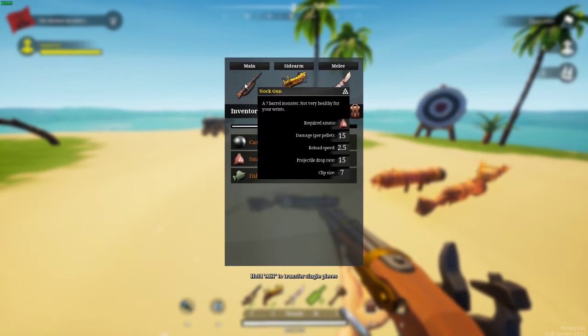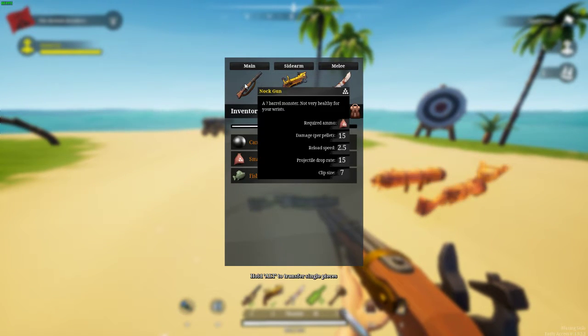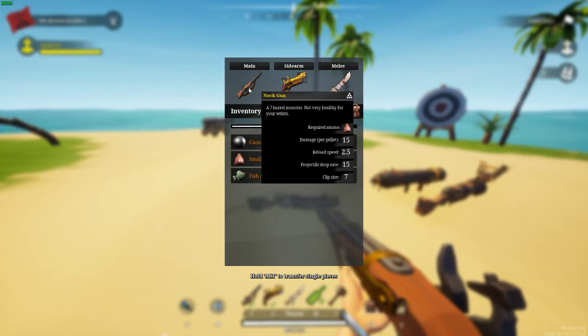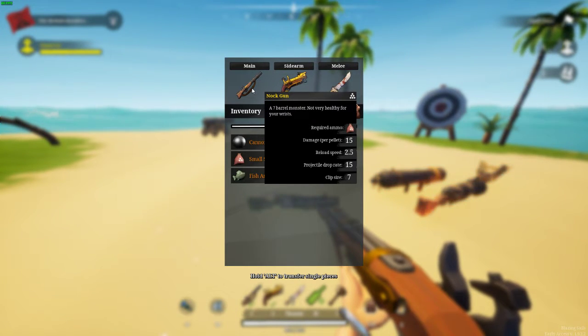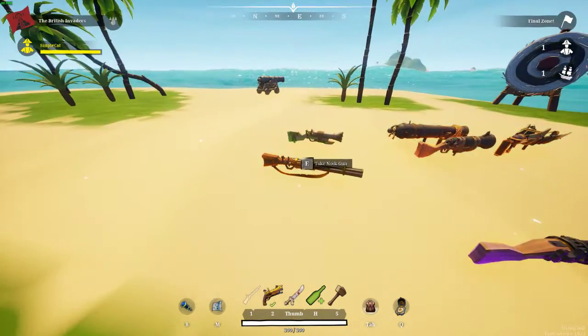Knock gun — you'll find it in chests or very rarely as a drop item. The damage card is a lie for now unless they change it, but in game it's 12 damage with 18 on headshot, two and a half seconds reload speed, same as the half barrel. On curse it's about 9 damage a hit with about 13 to 14 headshot damage. Curse damage usually ruins weapons with the damage reduction, so I wouldn't recommend curse with this thing. I recommend it if you're going to be protecting your ship mainly — knock gun is a powerful blast.